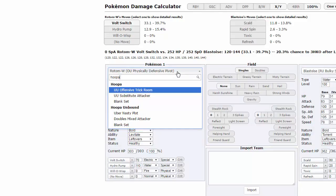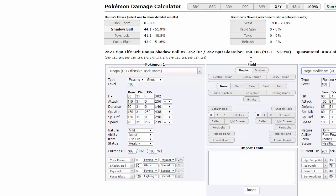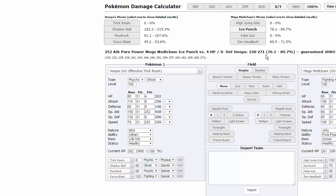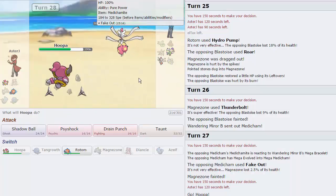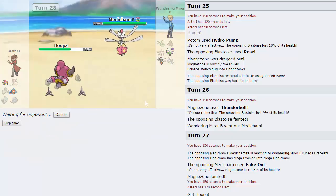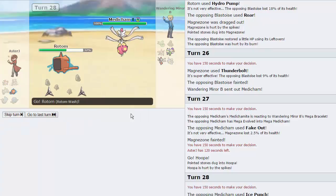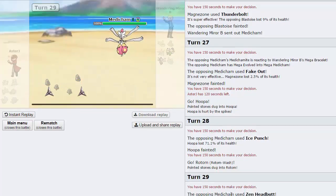I'm pretty sure Hoopa with a minus Defense Mild nature will instantly die to anything Medicham throws at me. I go into Hoopa and throw off a Shadow Ball. He goes for Ice Punch and knocks us out. So basically I need to play off a missed High Jump Kick — he actually has Zen Headbutt as his last move. That's GG. We do lose the first battle. Very unfortunate losing Diancie early — she would have been able to handle Medicham as long as it didn't have Bullet Punch, which it didn't seem like it did. Medicham has to run a Fighting STAB; it just doesn't make sense if it doesn't.